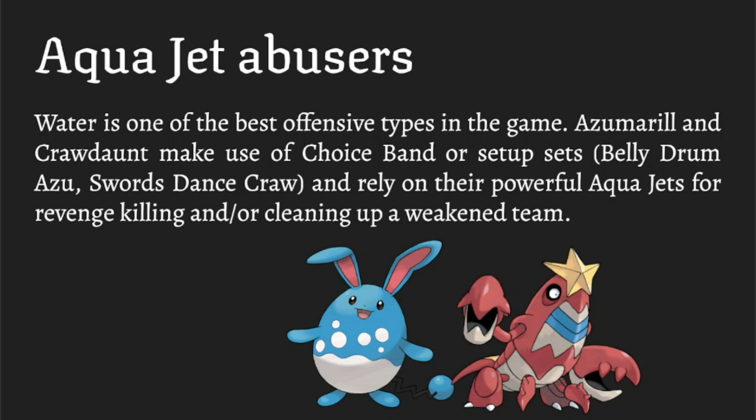Their hits don't have to be super effective to take care of certain Pokemon — Aqua Jet can take out Thundurus after rocks and chip damage, for example. A lot of times Volcarona is denied a sweep as long as these guys are around. It's a situation where your opponent is in the back foot right away because having an Aqua Jet abuser on your team basically makes Volcarona practically useless until it's removed.